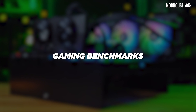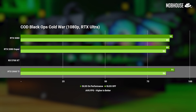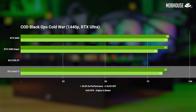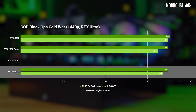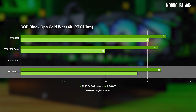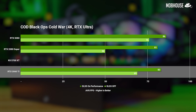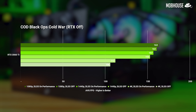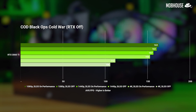Moving to gaming benchmarks: in COD Black Ops Cold War with ray tracing on Ultra, the game is pretty much playable on all resolutions, although there wasn't much significant difference even with the 3080 — possibly a driver issue. You can't get close to 100 frames at any resolution except 1080p. With RTX off, you can comfortably play at higher resolutions and still get very high FPS.